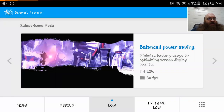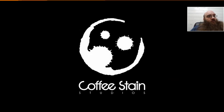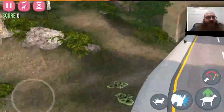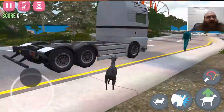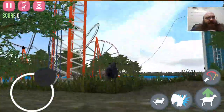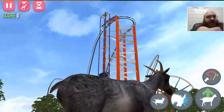Now we'll go to Low. All it does is make the resolution a little bit higher — minimize battery by optimizing screen, so resolution goes up a little higher. Now we should be at 720p. As you can see, the foliage looks a little bit better. We're still running at 30fps. The roller coaster doesn't have as much jagginess to it.